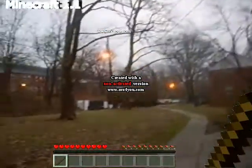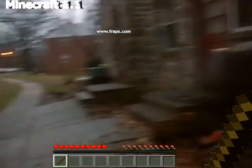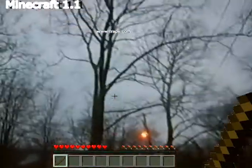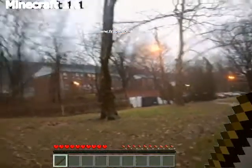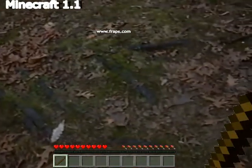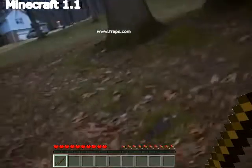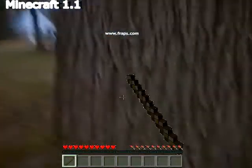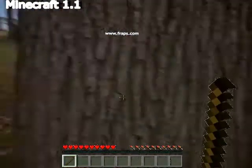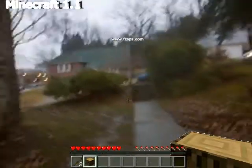Lovely, beautiful place here. What's this? Oh, a tree — big tree. Some lights. Let's go over here and get some wood.